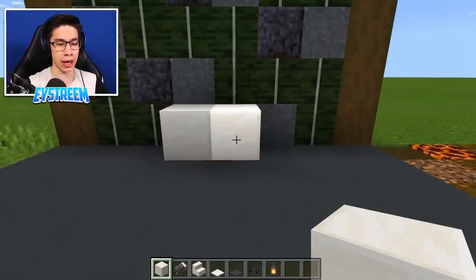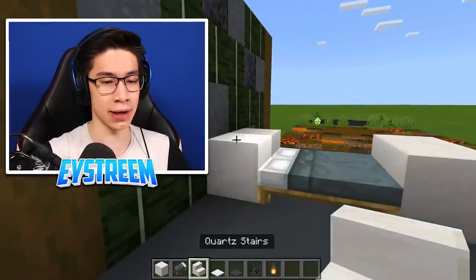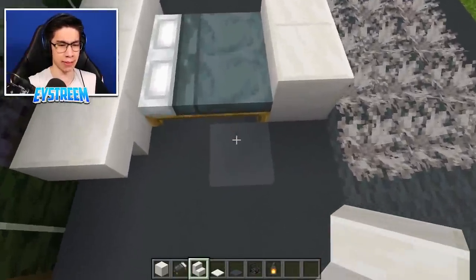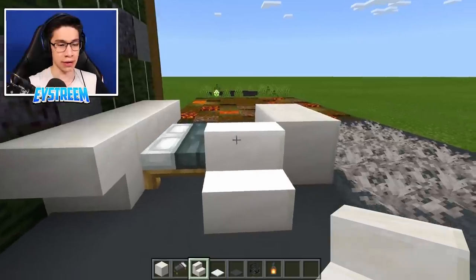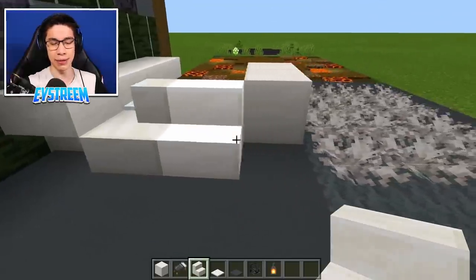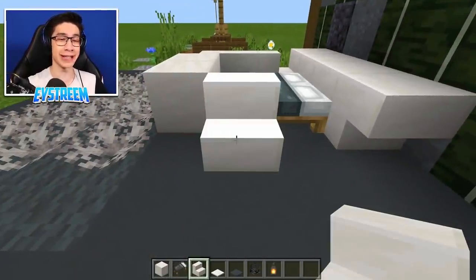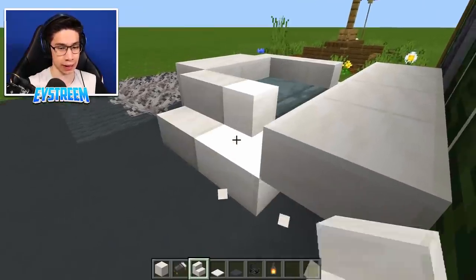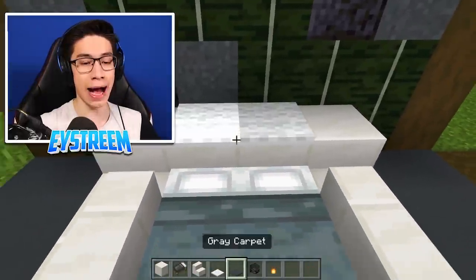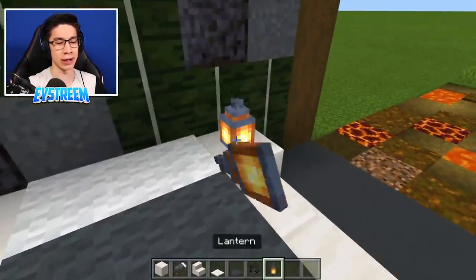Place two quartz blocks, then place two gray beds directly in front. In front of the beds, place two more quartz blocks. Grab your quartz stairs and place one upside down on the left and right sides of the bed head. Come to the bottom half of the bed and place one quartz stair facing inwards, then on the left side place another as a corner block — that's going to be super important. Do the exact same on the right side. Place two white carpets on top, then crouch and place gray carpet on top of the beds. Place your wither skull facing slightly inwards, and the lantern on the right side.